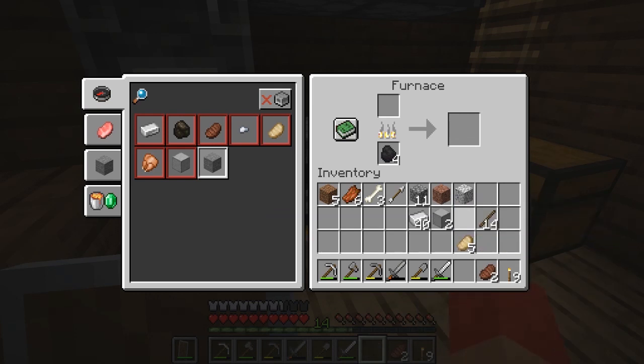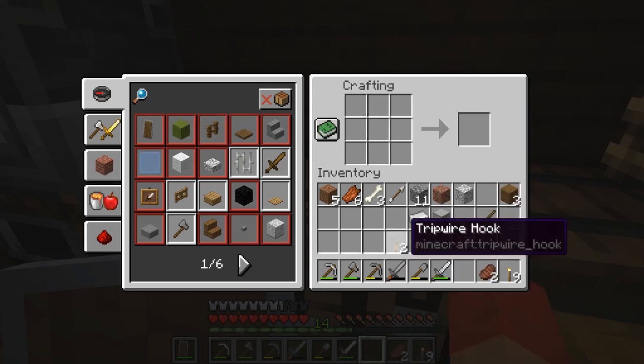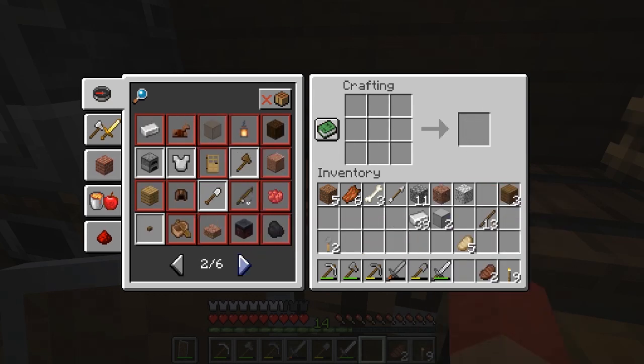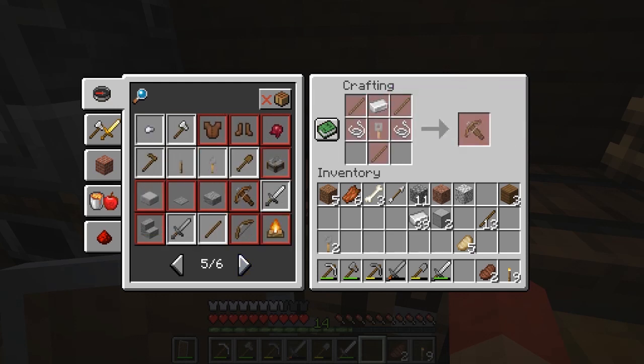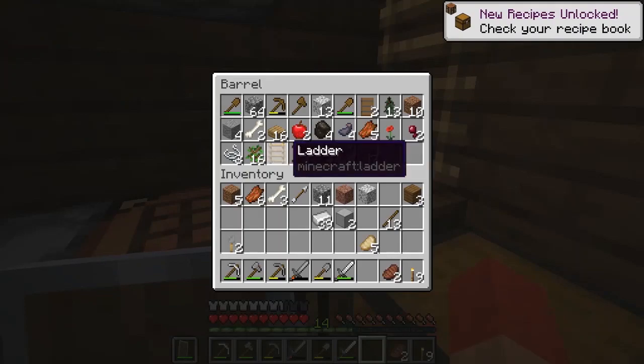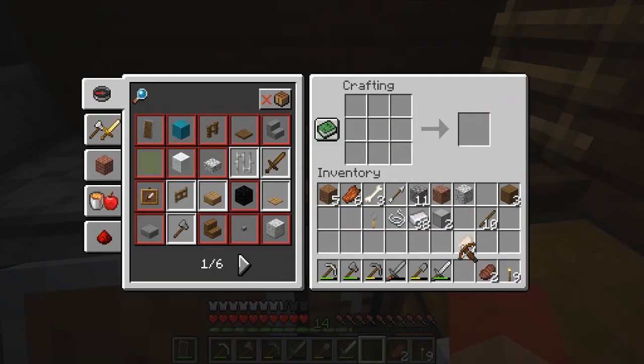Smooth stone — that's pretty cool. I'm glad you can make smooth stone now. We got the crossbow recipe! We got two string — easy clap — barrel, string, boom, and then string on the left and right. Yes, we got it!